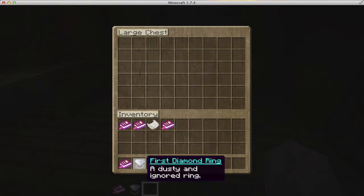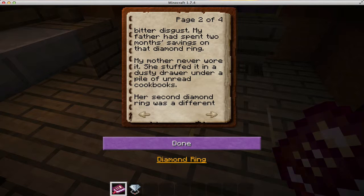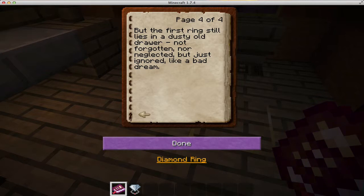There's a dusty drawer with a diamond ring. Reading: 'I still remember the day my mother received the first diamond ring — it was their 20th anniversary gift. I was only three. Before grandpa died we were a very poor family. My mother looked at the ring with bitter disgust — my father had spent two months' savings on it. My mother never wore it, she stuffed it in a dusty drawer under a pile of unread cookbooks. Her second diamond ring was a different story. Father had secured a decent job and we were planning to move into a proper two-story house. Mother loved the second ring — she still wears it now. But the first lies forgotten, like a bad dream.'